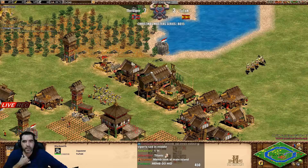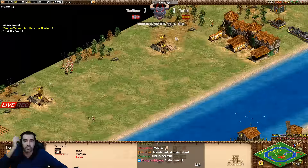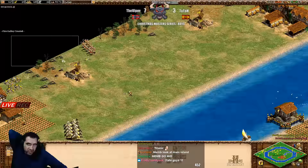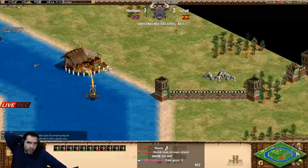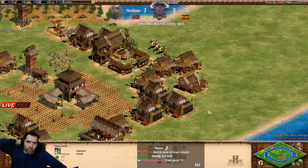He has some towers at home so he's fine - definitely fine. He's doing the university. But go aggressive - no aggressive is GG. Going aggressive is the chance to come back. He really needs to do the water too because the Japanese water is just huge.